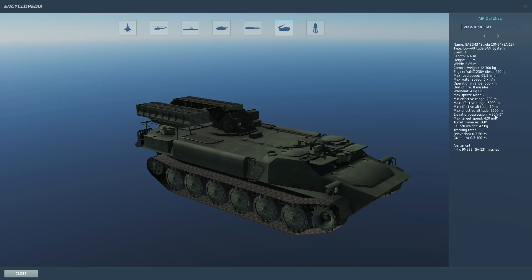It can engage from plus 80 degrees up to minus 5 degrees depression. It can track a target going 420 meters per second — that's about as fast as anything. The turret can traverse fully. It has a missile launch weight of 42 kilos, and the missiles are the 9M333. Let's go and have a use of them.